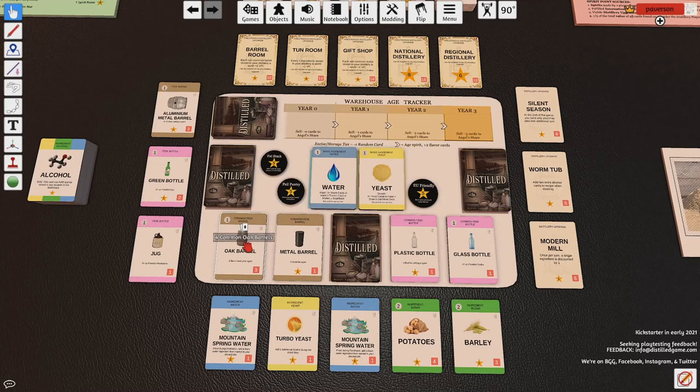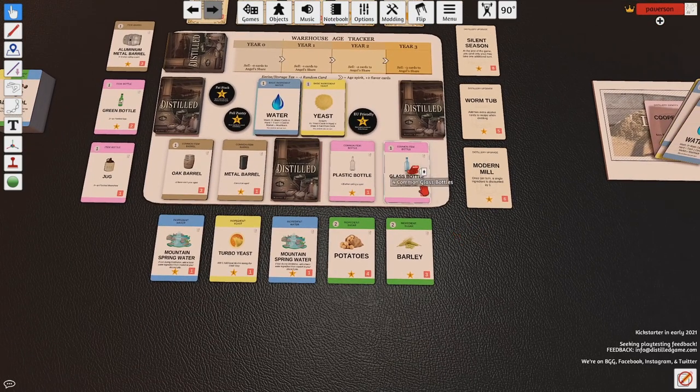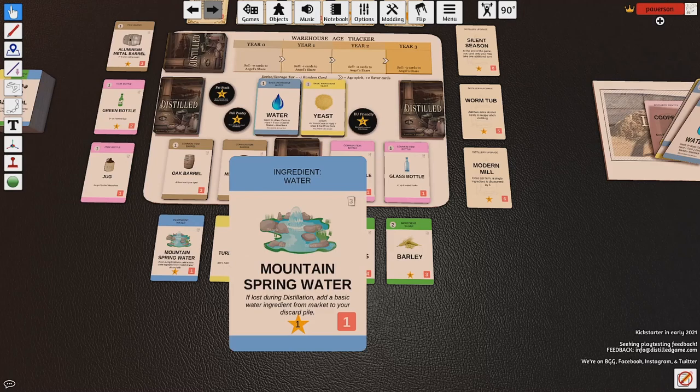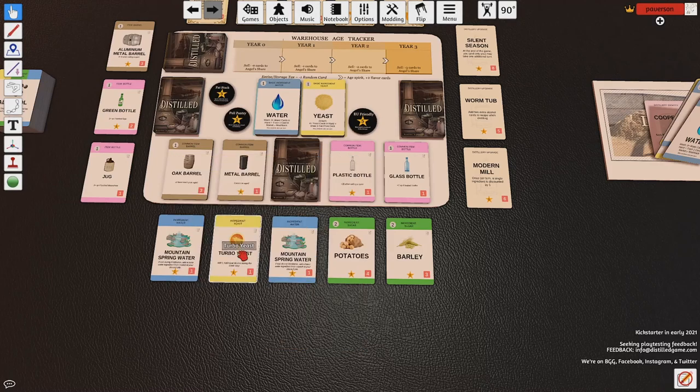Down below the basic ingredients we see four essentially basic common item categories — just stacks of the same card: four glass bottles, four plastic bottles, and so on. Common items for sale. Below that are our ingredients, which are usually sugars — green cards that say sugar at the top — but sometimes we might get a special water or a special yeast in there as well. These are for sale in the market and they rotate through when people buy things. The draw pile for that is right here.